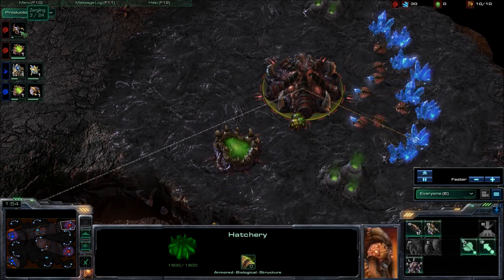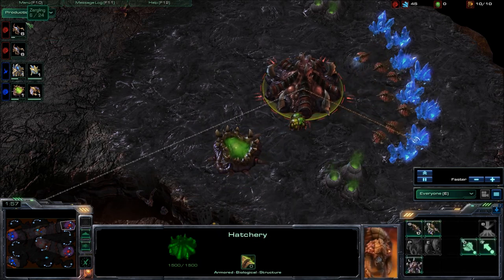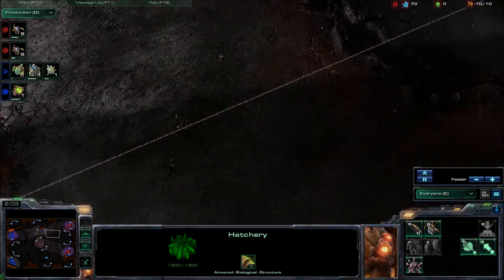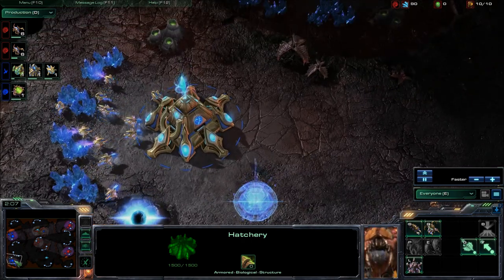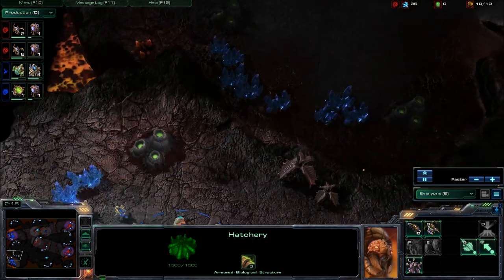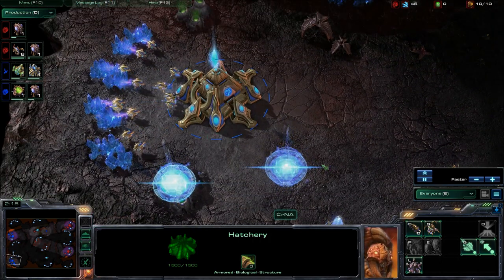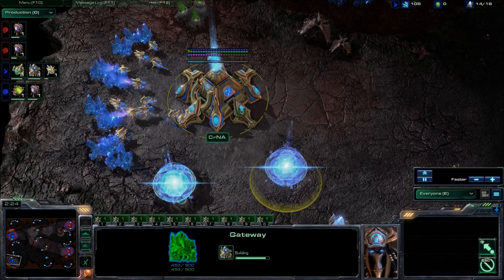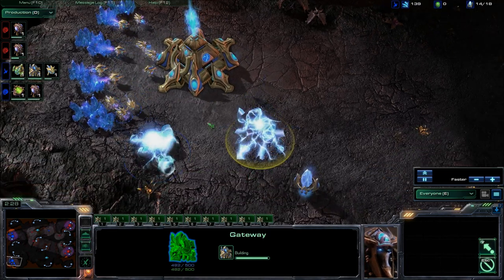It looks like both players are popping their spawning pools at the same time. 6 Zerglings on the way for both players. Who is the unlucky culprit? They're just going into the middle of the base. I'm not 100% sure who's going to get hit first, but somebody is going to have a lot of Zerglings in their base in very short order. NA is following a more traditional building path.